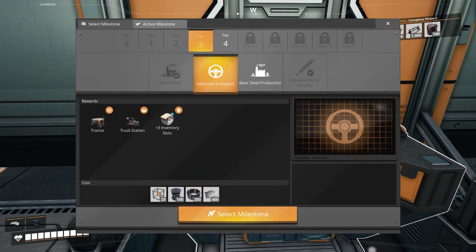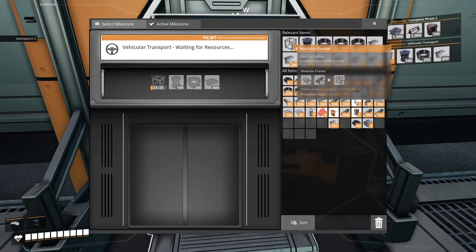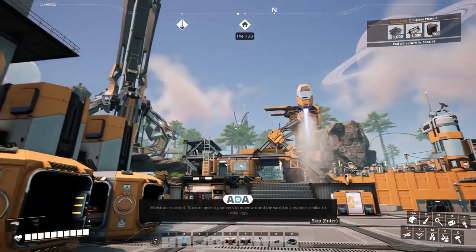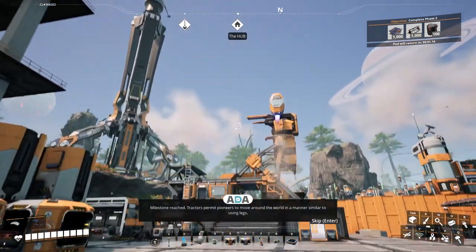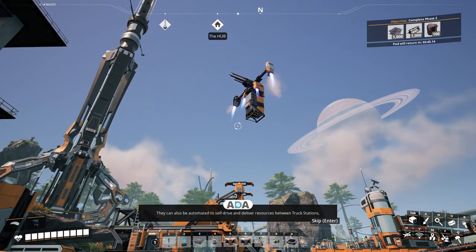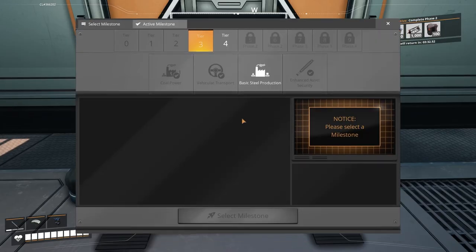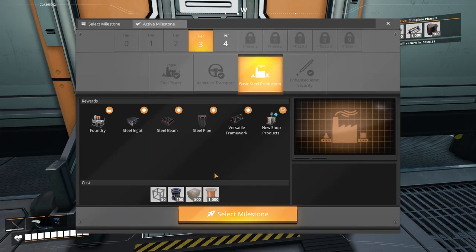Vehicular transport - let's get this one unlocked. Milestone reached! Tractors permit pioneers to move around the world in a manner similar to using legs, except with wheels and the rampant consumption of natural resources. They can also be automated to self-drive and deliver resources between truck stations, which in turn facilitate automation of loading, unloading, and refueling. So we have our truck - that's going to be so much fun. We can actually start building roads and getting all of that stuff going.